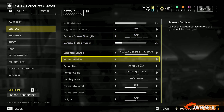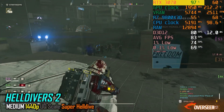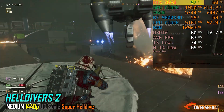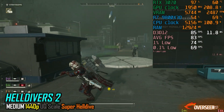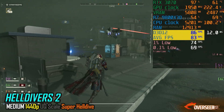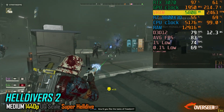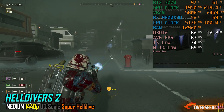In Helldivers 2, we're definitely seeing some bottlenecking with the RTX 3070, especially during the super helldive against the squids. At medium settings with ultra-quality render scaling, you're looking at around 80 FPS. VRAM usage gets close to 6GB, which is near the card's limit, but the performance is still entirely playable.